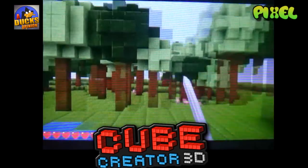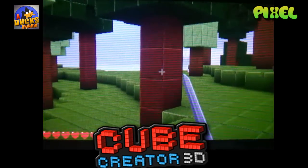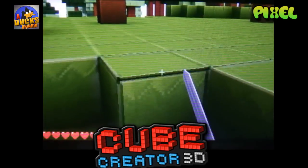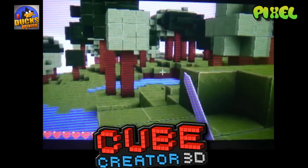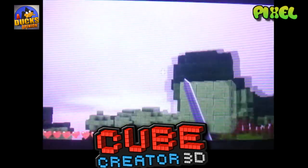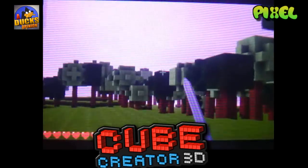So this texture pack is called Pixel, and as you can see it's a little bit more pixelated. I kind of like it. It's a subtle change — the blocks aren't dramatically different, everything looks kind of the same, but it's pixelated.